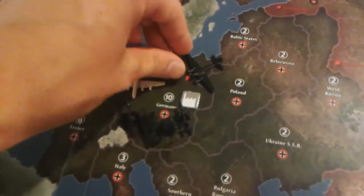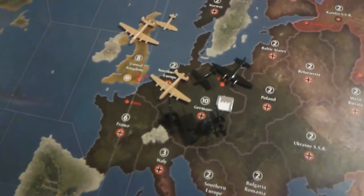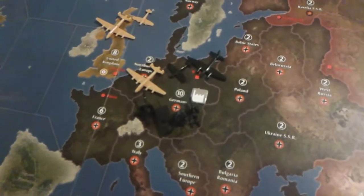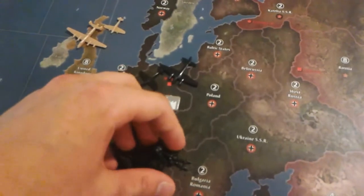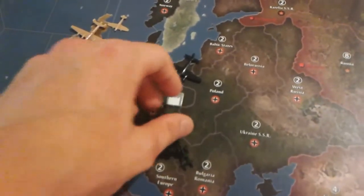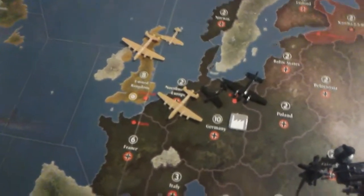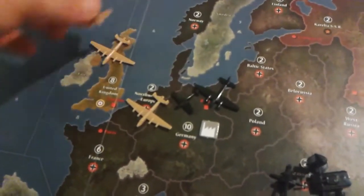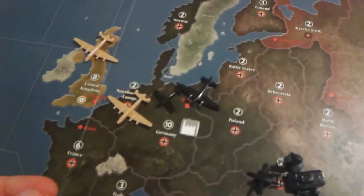The attacker sends in the bomber and declares they're doing a bombing raid. During a bombing raid, only air units can participate. So any of these landing units here, even the AA gun, cannot participate in a bombing raid. The attacker and defender may also choose to send in intercept fighters. If this fighter was in range, it could come to the battle and participate, if it would like.